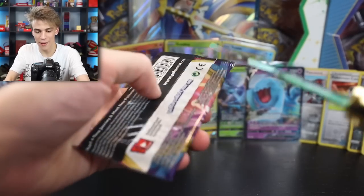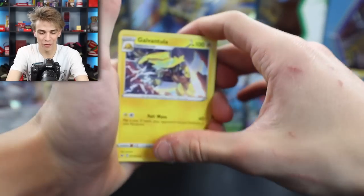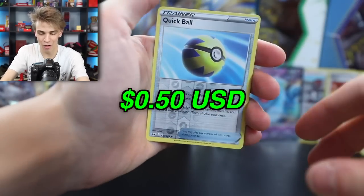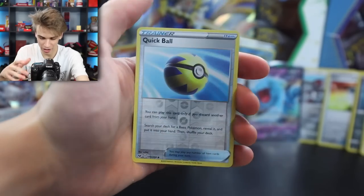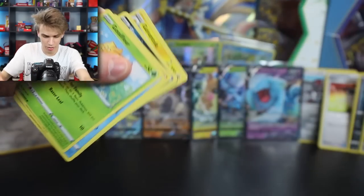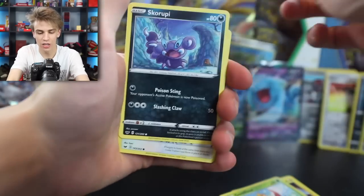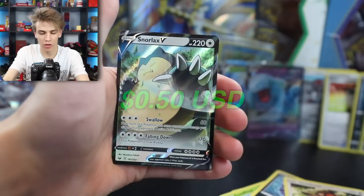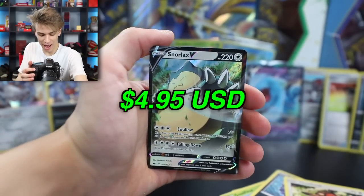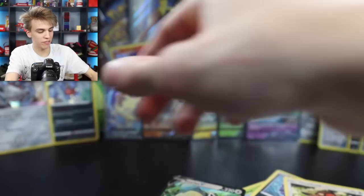Here we have the next pack. Right to the Quick Ball Reverse Holo, and on the end a Cramorant. And the next pack: Diglett, Scorpi, Hoothoot, Energy Retrieval, and a Snorlax V on the end. Wow, another V card! Holy crap. When are we going to get a V Max? When are we going to get that sauce? I'm not complaining though.